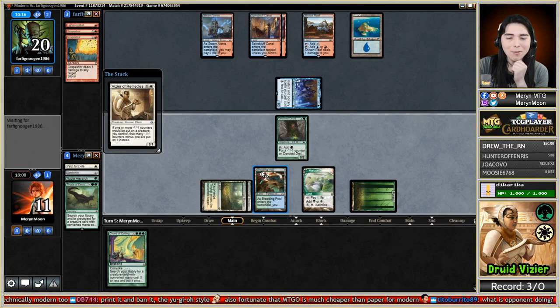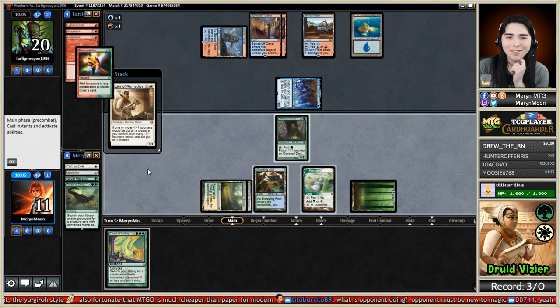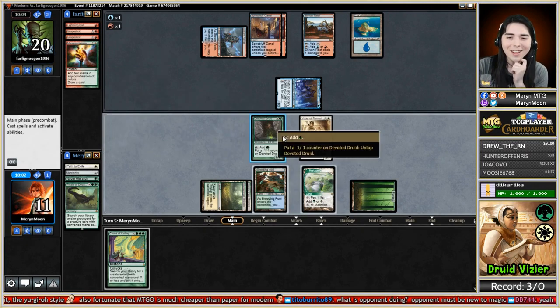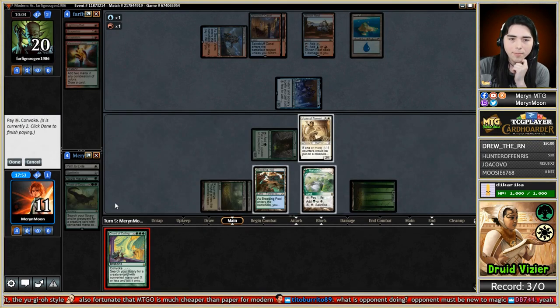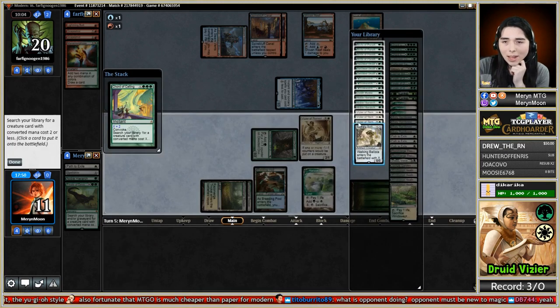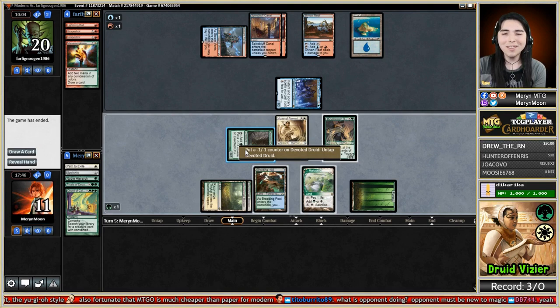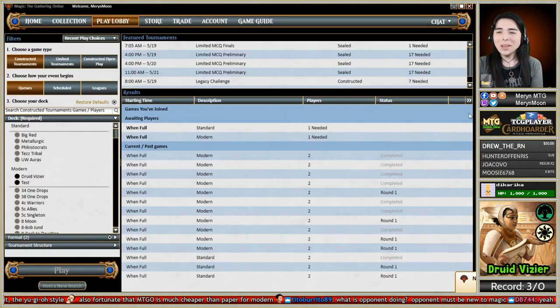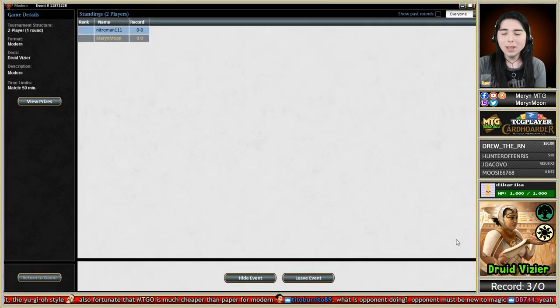They drew another removal spell - is it a Remand or Repeal? Mana Morphose - they're desperate. It resolved! Let's get five mana, Chord for two, grab Duskwatch Recruiter, and now we loot our library. Opponent concedes - they didn't make us click through it this time. We beat Storm! We came out on top as the better, faster combo deck. It felt like the opponent was kind of new to magic, but we got there anyway.